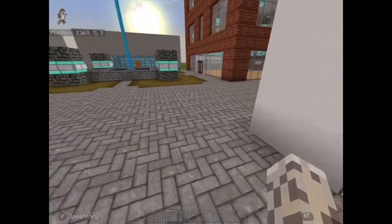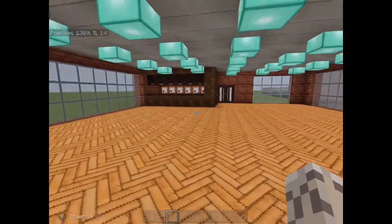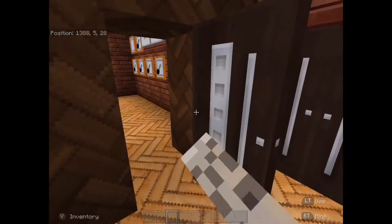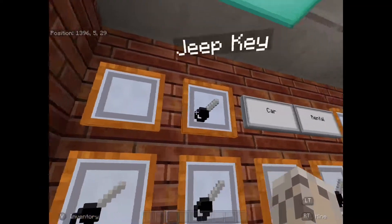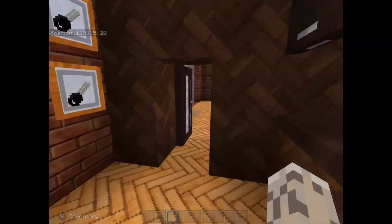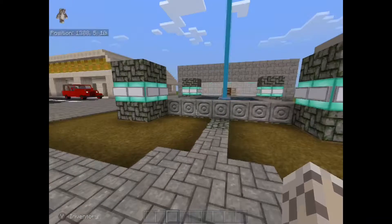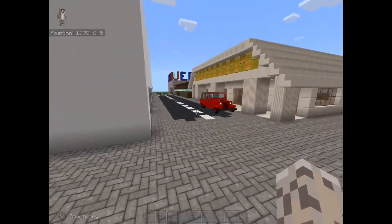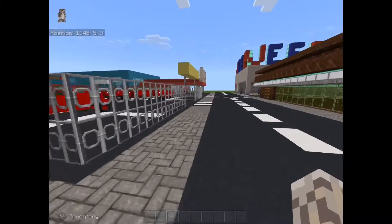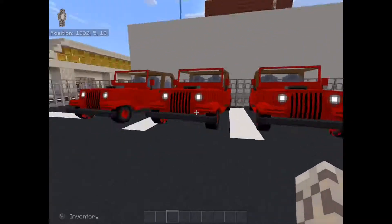I forgot to show you guys something. You go in here and here's the front desk. That jeep lot over there ties in with this because you have all these jeep keys — it's a car rental area. You give out the keys, go over to the jeep lot, and you can rent a car from the hotel. All the cars are red just so you know they're from the hotel.